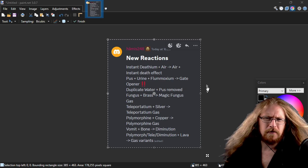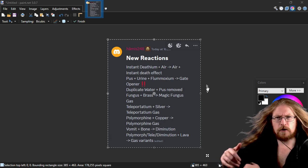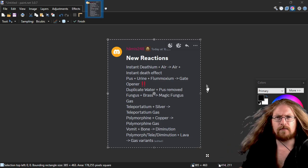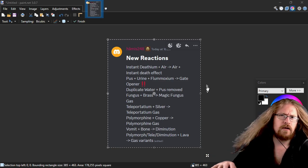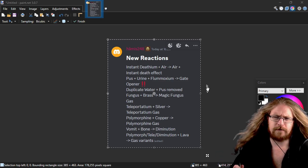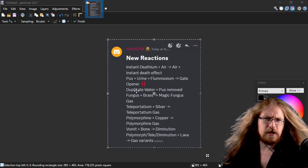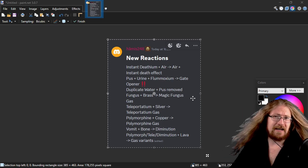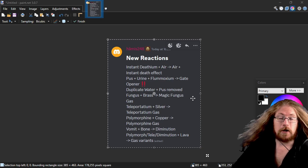Duplicate water plus Puss — removed. I'm not sure what that's talking about. I know what duplicate water might be, because there's two different types of water in the game — maybe even three. If you shift regular water, you know that green dude who fires two red cursed orbs at you and lightning clouds you — that dude will leak an alternative type of water. So if you shift water out of the game, you can still get water from that green dude. So you can kind of hoard water all over again — it's just a pain in the ass. So that might be duplicate water — I'm not sure if that's referring to you can remove Puss with duplicate water. Fungus plus Brass makes Magic Fungus Gas — that's one I missed.